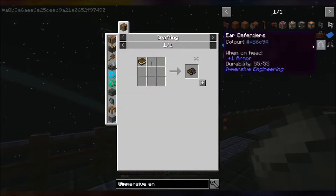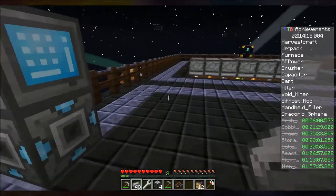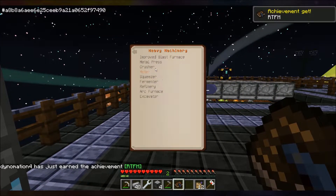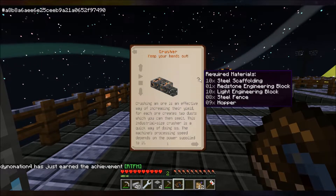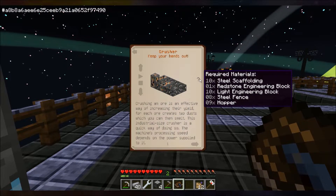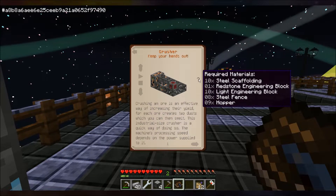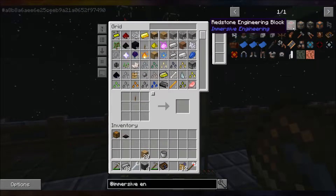Okay, picking back up. We got a little snagged — didn't know quite what to do next, but it's picking back up, we got it going. Heavy machinery crusher — what is that? Redstone engineering: 10 steel scaffolding, one redstone engineering block, 10 light engineering blocks. This is the redstone engineering block. What is the redstone engineering block?